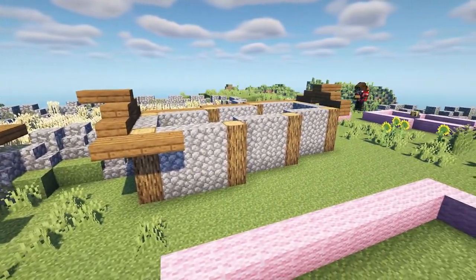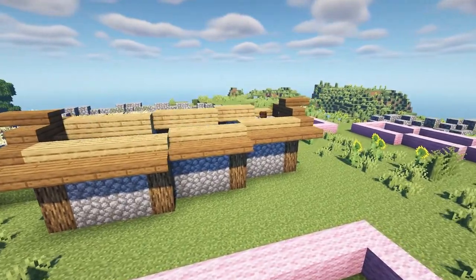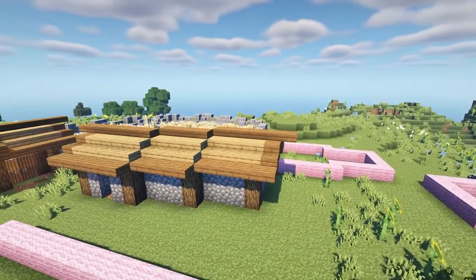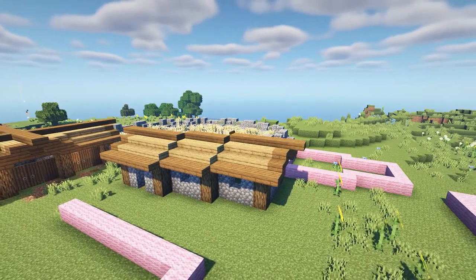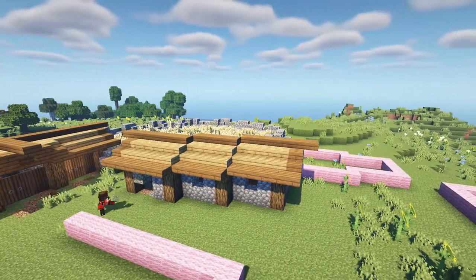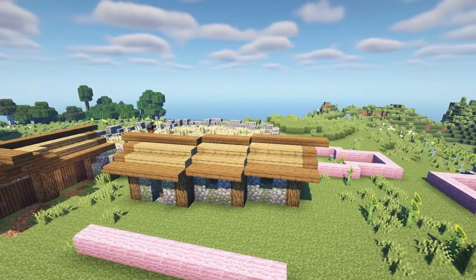To begin, I once again use logs to mark out the corners and build up cobblestone as the main wall material. Then I outline the roof with spruce planks and slabs, and go in and fill the rest of the roof with oak planks and slabs. Then I break in spots for windows in the cobblestone, as well as breaking out a spot for a door.